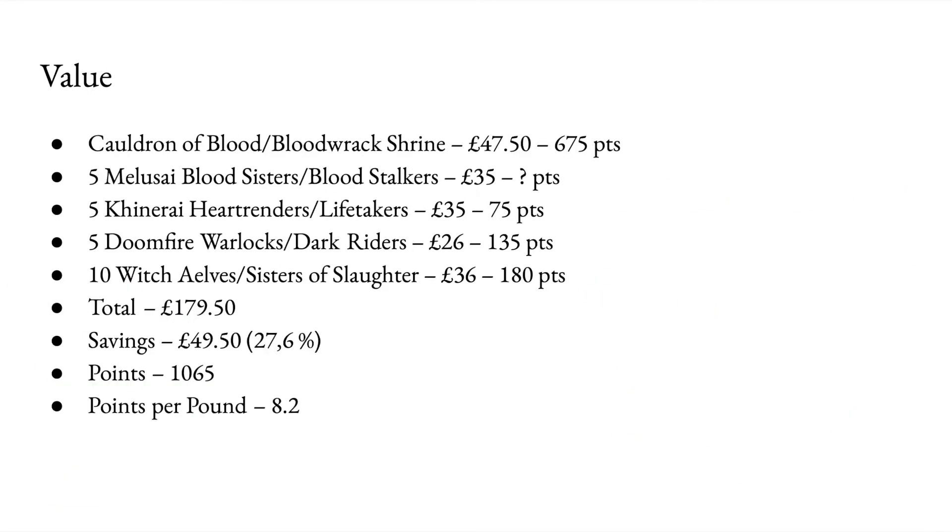In terms of value: the Cauldron of Blood or Bloodwrack Shrine is £47.50 and 675 points. The five Melusai Blood Sisters are £35. Five Khinerai Heartrenders are £35, so 75 points. Doomfire Warlocks are £26. Witch Elves are £36 and 180 points — and this is all before any magical upgrades. That's a total of £179.50, and with a box cost of £130, you get a saving of £49.50, or 27.6%. The points value you get out of those is 1,065, and the points-per-pound ratio is 8.2 — not too bad.